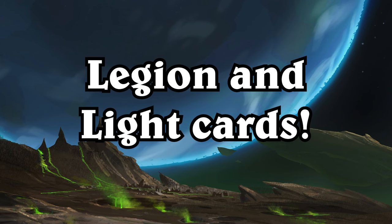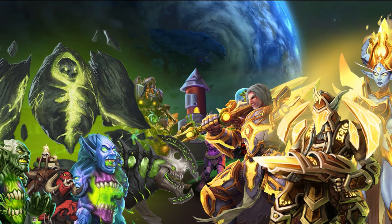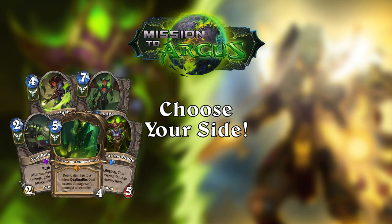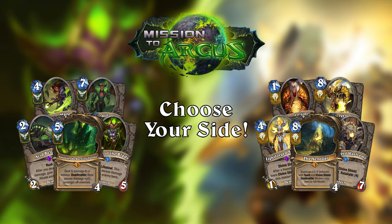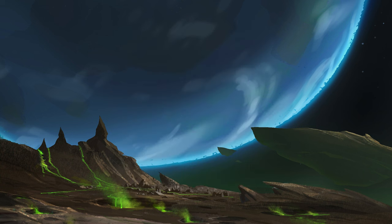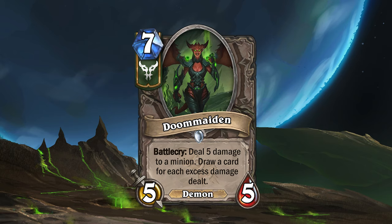The last cards are a little different from the rest. They are centered around 2 factions. Argus serves as a battlefield between the forces of the Burning Legion and the Army of the Light, and you can choose a side with the brand new Legion and Light cards. There are 5 of each and you can choose to run them all, but you have to pick a side — your deck cannot contain both a Legion card and a Light card. Let's look at some of the Legion cards, like Doom Maiden and Chaos Mage. The Legion cards are signified by a green banner under the mana crystal. All the Legion cards interact with excess damage in some way.